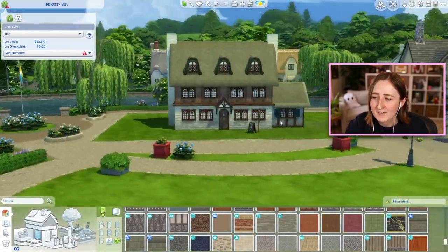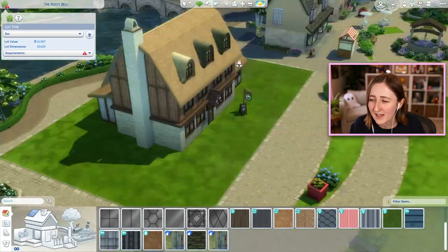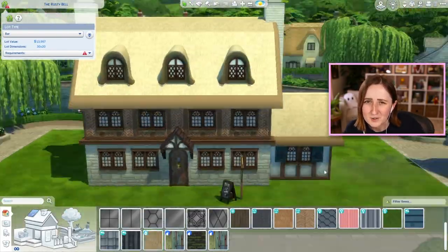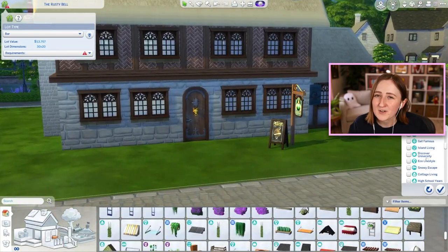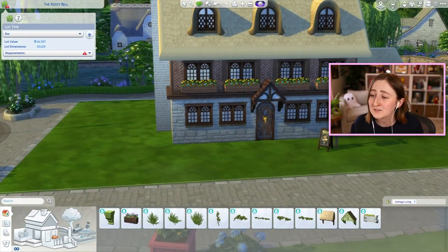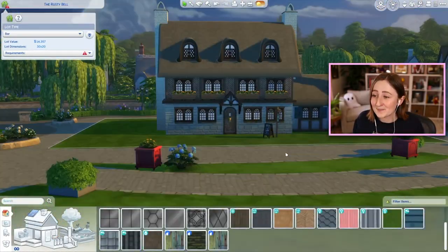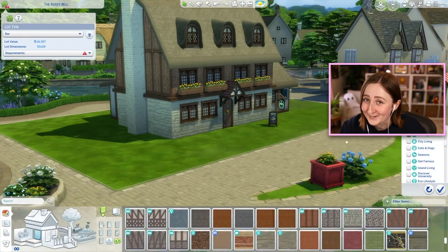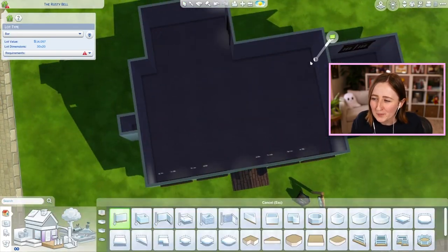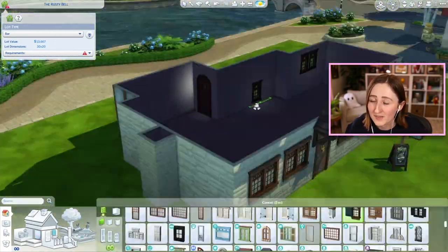I actually considered putting an apartment up on the second floor and giving Rusty a place to live, but I decided against it because I thought it'd be more fun to have some more gameplay items for the actual visitors of the pub. So upstairs there ends up being a sort of sitting area, some game tables like foosball and stuff, and a fireplace. That's on one half, and the other half is more of a storage room, but I did add a few useful items — like I put in a closet from Get Together, so there is in fact a woohoo spot here. It's honestly also kind of fun to have a place for the foosball table and the dartboard, because if you're gonna put them anywhere, a place like this is very appropriate for that kind of stuff.